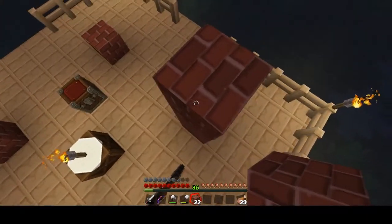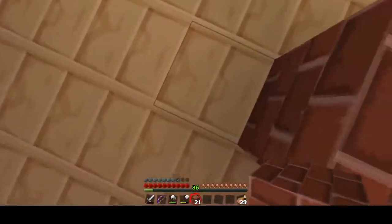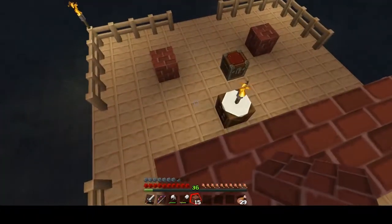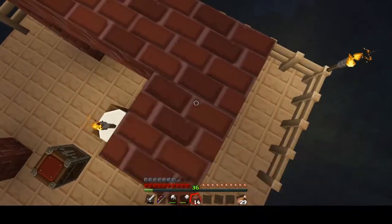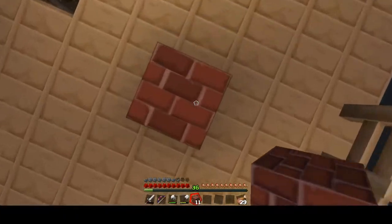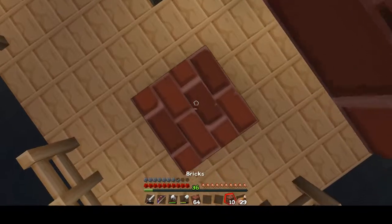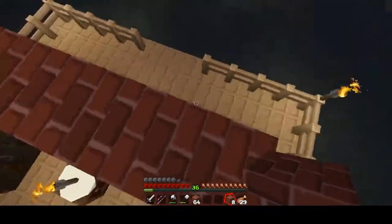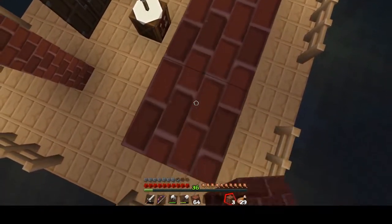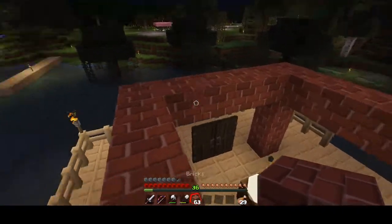Some people who probably know architecture are gonna look at it and be like - if you put all that stone, all that brick on a building like that, that's gonna be heavy for the wood and it's not gonna support it. But it's like, I know, but it's Minecraft - it doesn't have to be that realistic, it just has to be aesthetic.